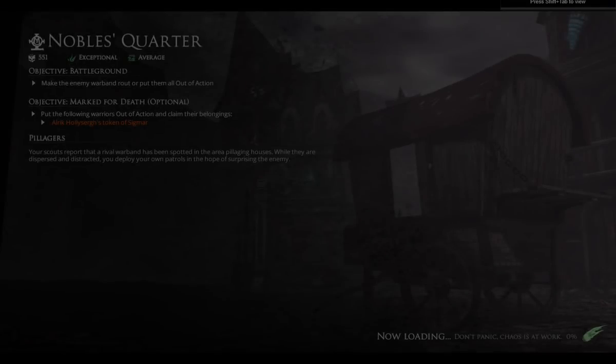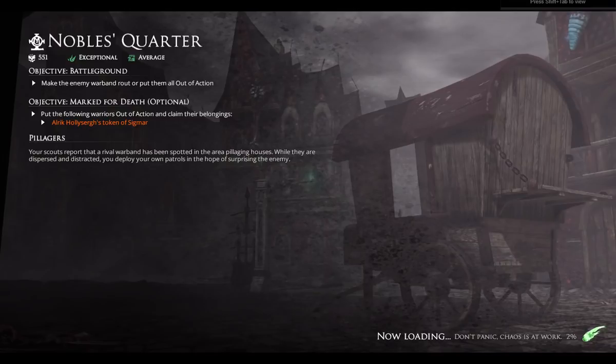Your scouts report to you that a rival warband has been spotted in the area pillaging houses. While they are dispersed and distracted, you deploy your own patrols in the hope of surprising the enemy. In this mission I will gain additional benefits if I take out one particular character.